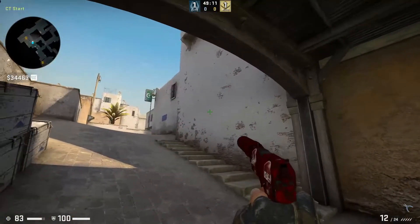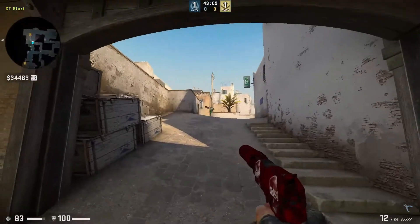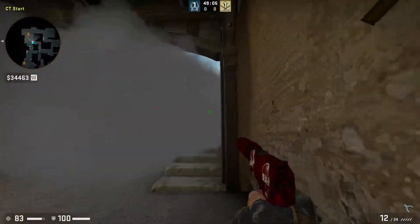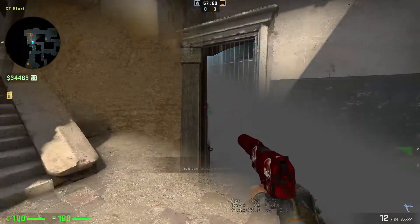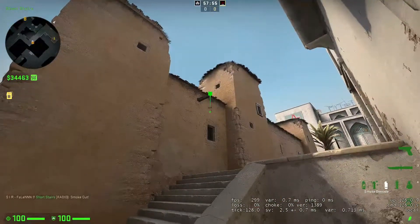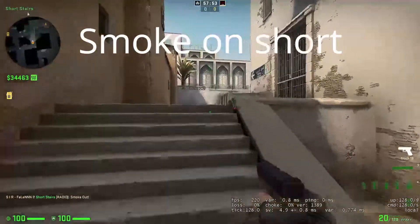This smoke is very useful if there is an AWP in mid checking the long cross of the terrorists. The alignment line is in the video — just throw the smoke. No jump throw needed.